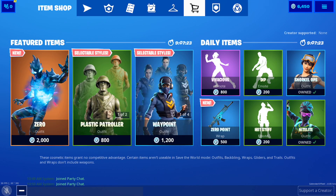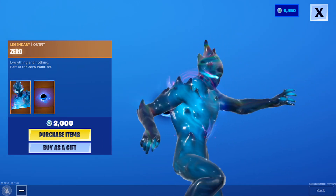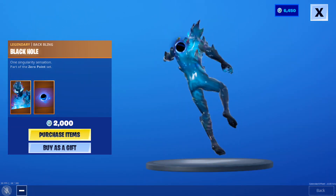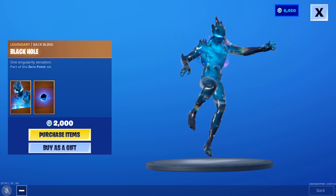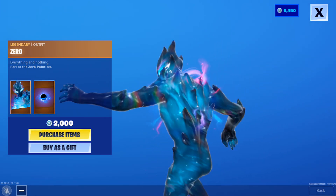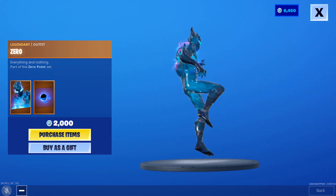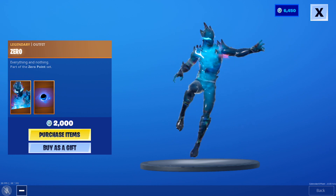Let's go to the item shop first — we've got a brand new Zero skin that looks pretty crazy, actually. I like that. Black hole back bling — the skins they're coming out with now are kind of insane, like the detail and everything. Remember when everyone thought the galaxy skin was cool? This thing is way better than the galaxy skin. Galaxy skin is trash compared to this.